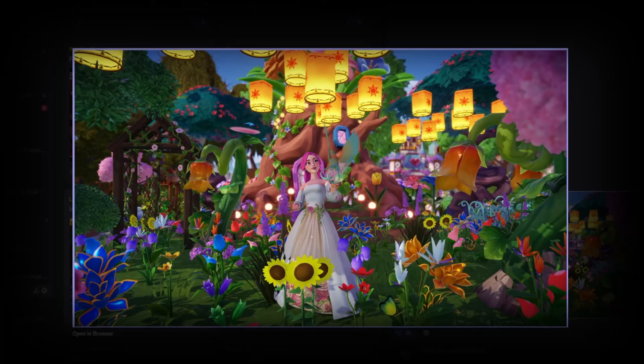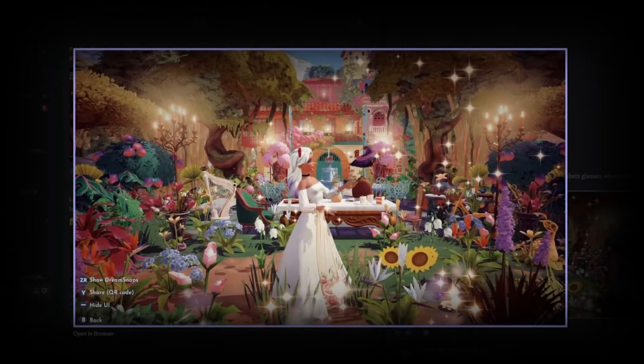Next up we have Laney Faye with this absolutely gorgeous submission. I love the variety of colors with the flowers, the floating lanterns, and all the foliage in the background. You've got the Light Heart Castle peeking through in the distance, which adds a lot of depth to the shot. Your character looks super cute posed here with the little love bird. This is a beautiful submission and I really really like it — and sorry for the subscriber notification noise there!